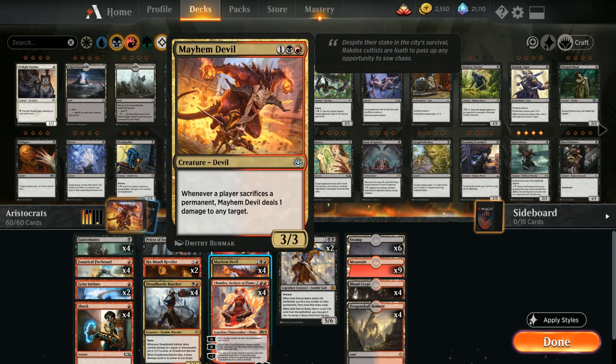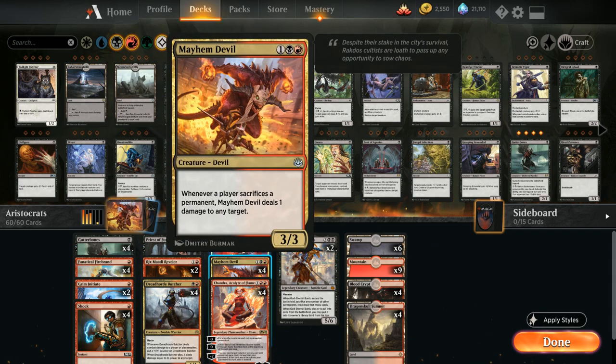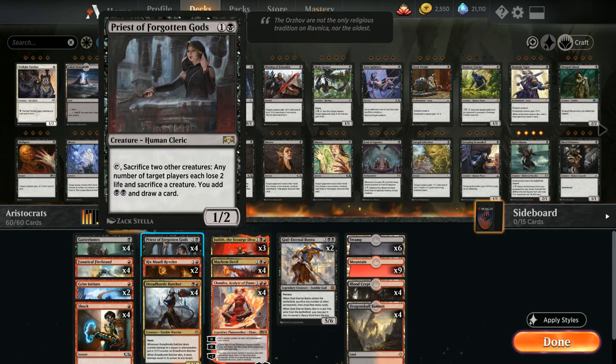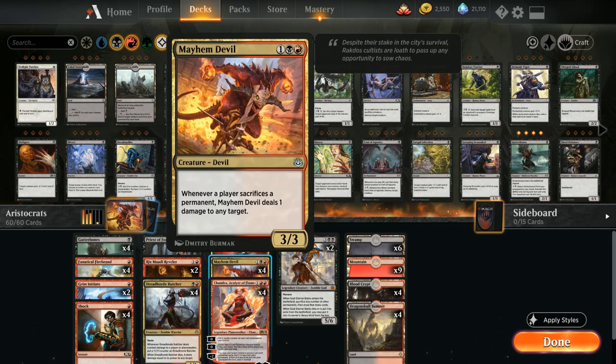We've got a bunch more synergies between all these creatures. Mayhem Devil says whenever a player sacrifices a permanent, it deals one damage to any target. So not only when the opponent sacrifices a permanent with the Priest does Mayhem Devil trigger, but also when we sacrifice permanents — even the 1/1 elemental tokens sacrificed at end of turn by Chandra's ability count for Mayhem Devil.